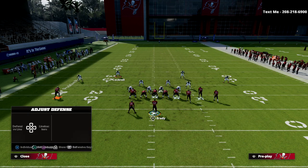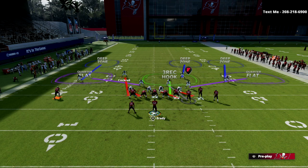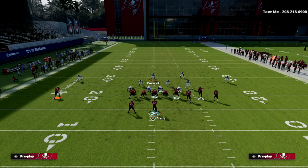Situationally, you could check into Cover Six, for example, and user the linebacker. He will basically take the post every single time. So if they're running a lot of bunch trail, Cover Six is a great play to go to.